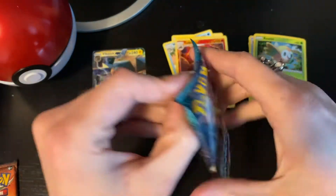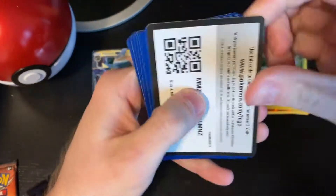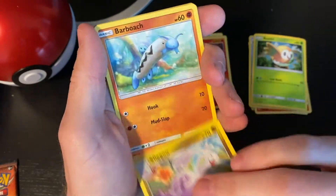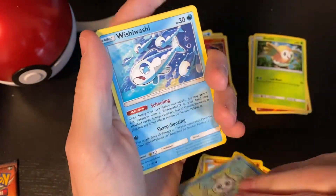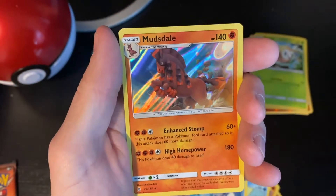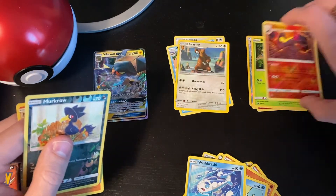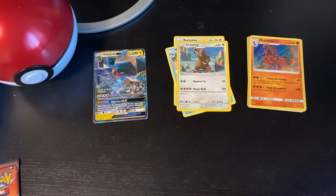Let's do another Guardians Rising - I'm pretty sure this one doesn't have anything good because I accidentally saw a little bit of nothing. Mini, Magnemite, Sableye, energy, Lanturn, Seligon, Bunnelby, Rockruff, Clefairy, Vanillite, Wishiwashi. A reverse holo Murkrow and a holo Mudsdale - welcome to the team, happy to have you!